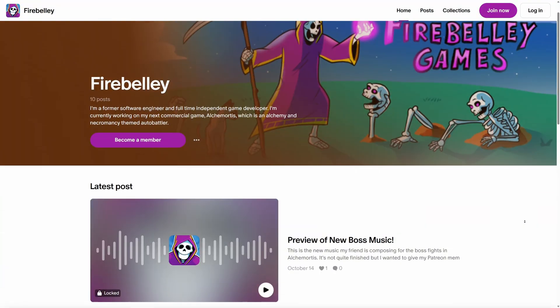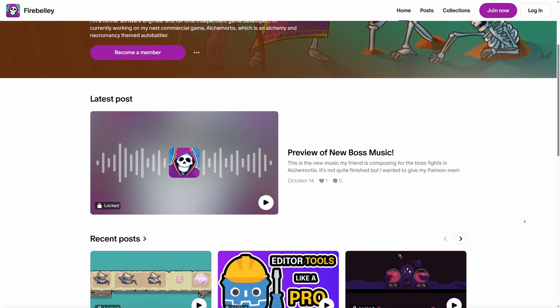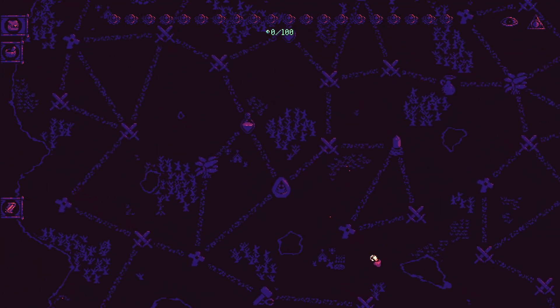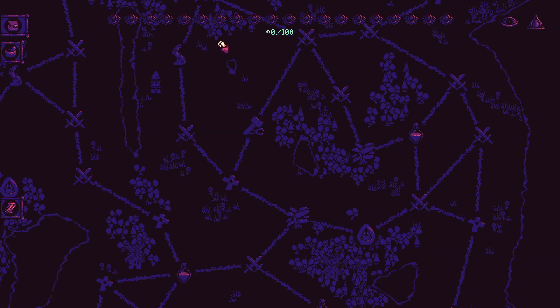The newest playtest build for Alchemortis is live right now for Patreon members, but I'll talk more about that later in the video. In the previous build, the map was relatively small, only about 30 nodes in total, which felt unsatisfying. So I made the map 10 times bigger. Now the map contains roughly 350 nodes, divided into 3 distinct regions.